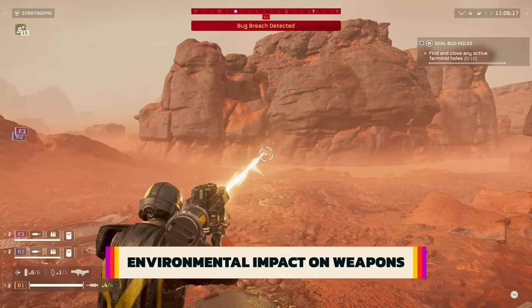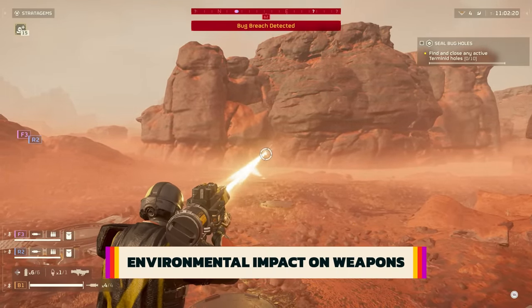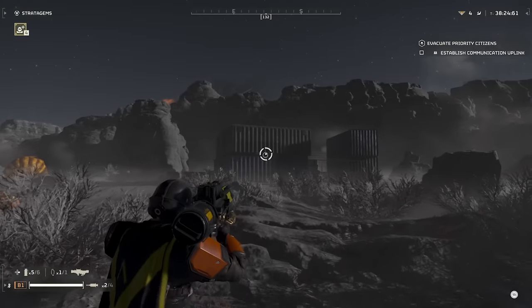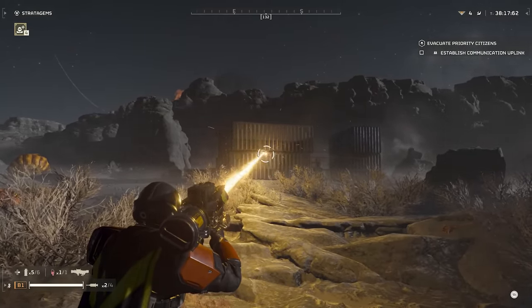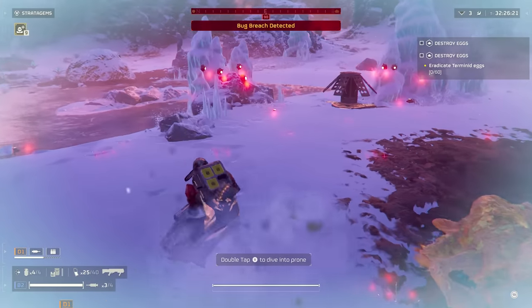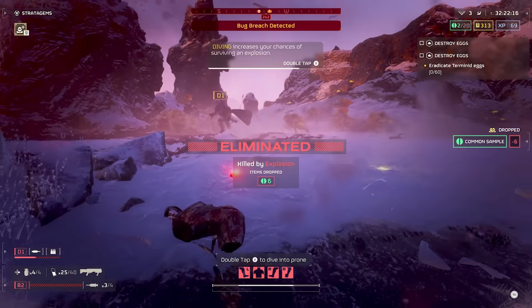Weapon mechanics are more complex than you might think in this co-op shooter. Planets can have different environments and they affect weapons in different ways. Cold planets will slow down the rate of fire of some standard guns, and at the same time can benefit laser weapons by keeping them from overheating as quickly. Mines bury themselves deeper in snow, making them harder to see, so watch out and pack accordingly.